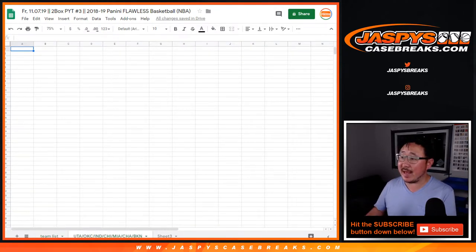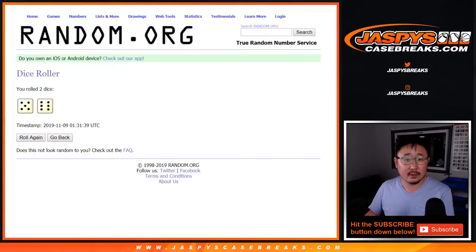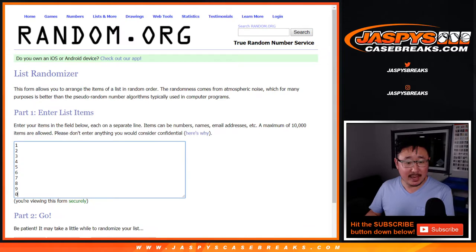It's for the teams on that tab right there on the bottom of your screen. All right, 5-6, 11 times for the numbers.